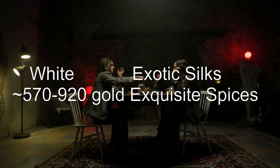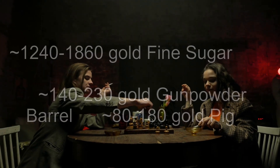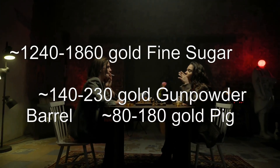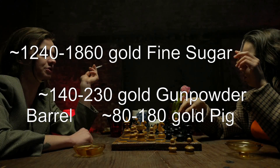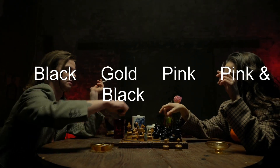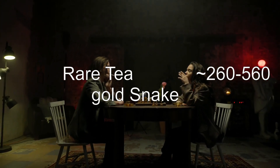Commodities and their sale prices: exotic silks approximately 570–920 gold. Exquisite spices ~1240–1860 gold. Fine sugar approximately 140–230 gold. Gunpowder barrel approximately 80–180 gold. Rare tea approximately 260–560 gold.